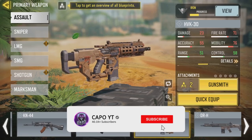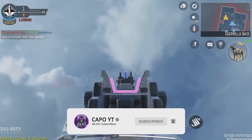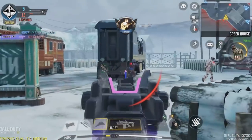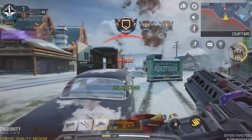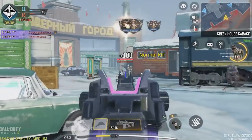Even though we have a legendary for the HVK30, I found out that the HVK30 Smart Rifle is the most accurate blueprint for the HVK30. It is extremely accurate in longer ranges and the iron sight gives you a wide view angle. It's crazy that these great epic skins are sometimes better than the legendary skins.